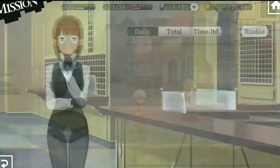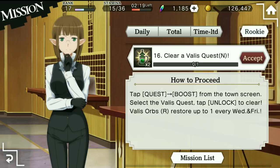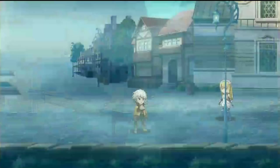Let's go to missions. These are where you're going to get your daily missions, your overall missions, your time-limited missions, as well as your rookie mission. The rookie mission is very very important — you want to make sure that you are doing this because when you finish it you will get a four-star ticket, so you'll get a random four-star when you complete it.